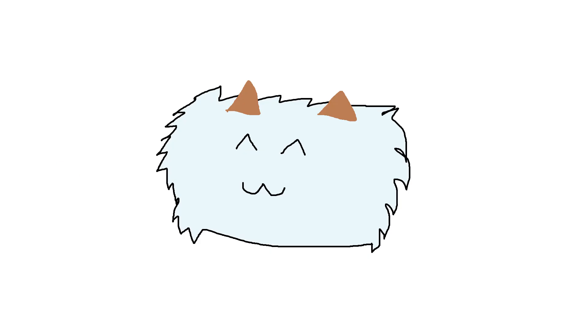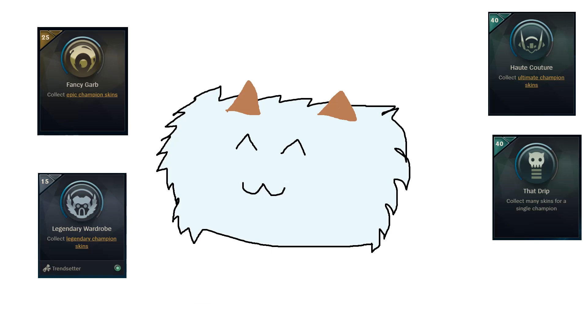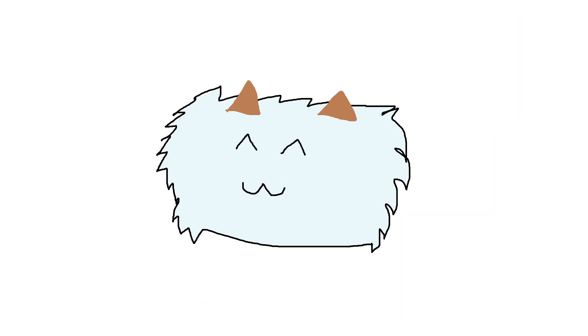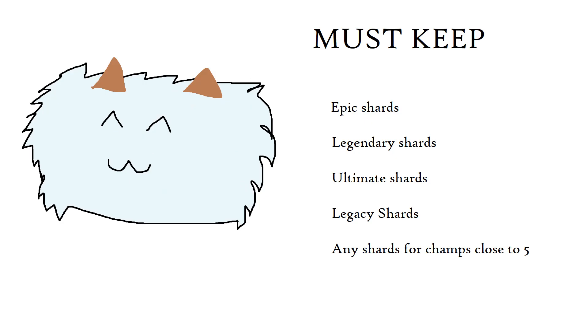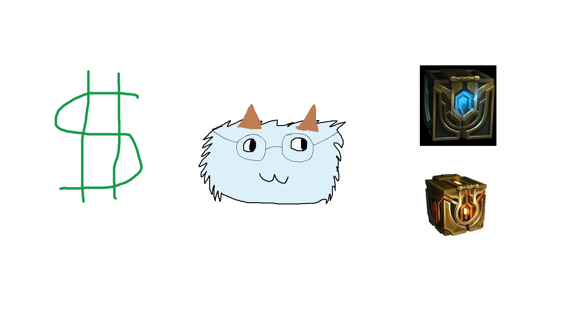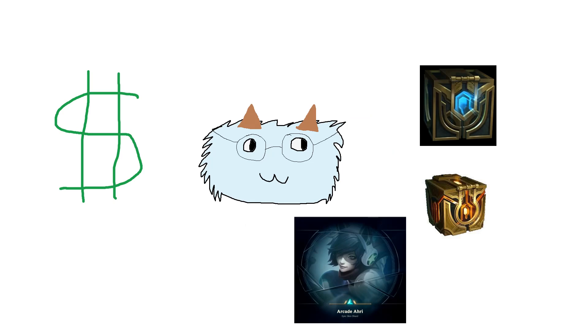However, the challenges do require you to get specific types of skins — such as by rarity, a lot of skins for one champion, or multiple skins for multiple champions. As such, we can't actually afford to get rid of all these shards. We need every shard of epic rarity or higher, every legacy shard, and even some of the cheap shards if it means finishing off one of the 'collect 5 skins for a champion' milestones. So how can we, as not-rich players, get the orange essence necessary to craft every skin we need for challenges without breaking open the wallet, gambling with the loot system, or disenchanting valuable skin shards?